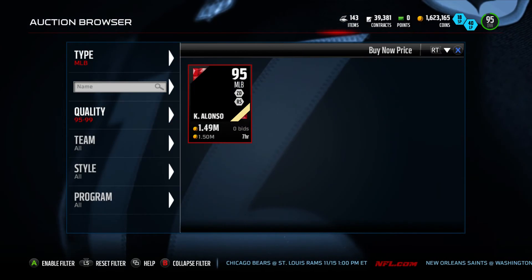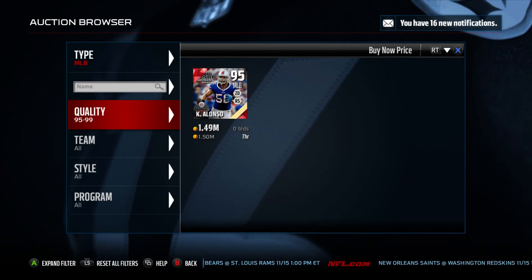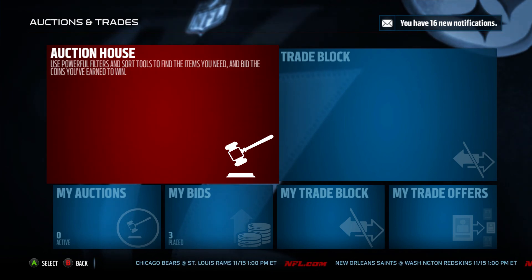I tried millions of coins — I tried 1.1 million — for Kiko Alonzo, and now he's going for 1.5 million, so I'm really happy with my purchase. That's the video, I hope you guys enjoyed, and we will see you in the next one. Peace.